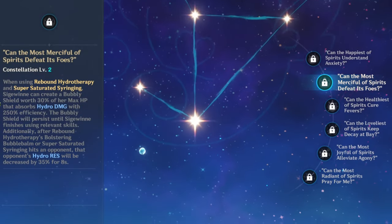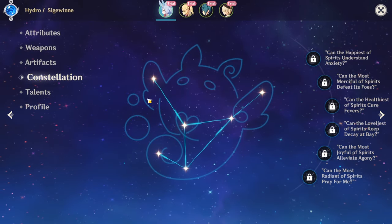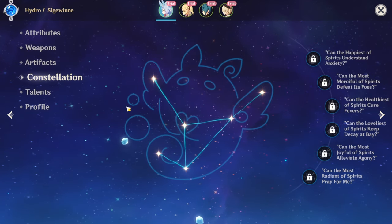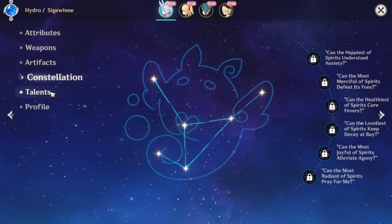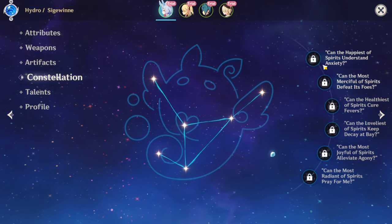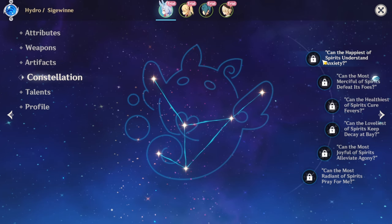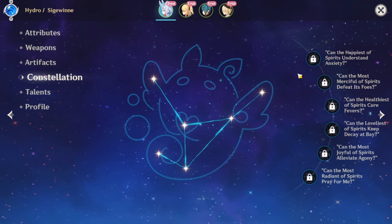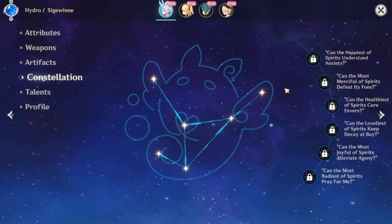This should have been base kit — literally just base kit — but they slapped it on her constellations. That's why I always said Siegeween is okay at C0, but at C1 and C2 with both, she's probably around Venti tier, or even Chevreuse tier if you want to rank her even higher.